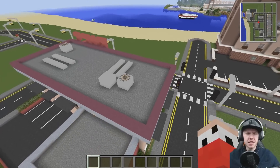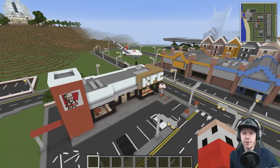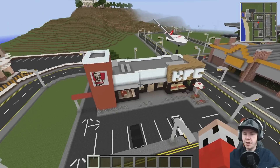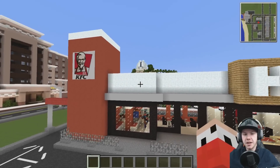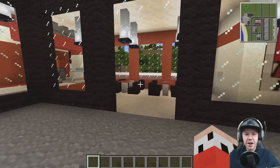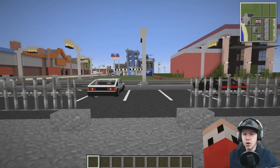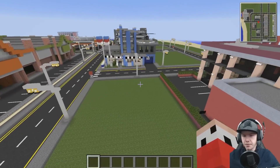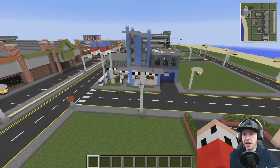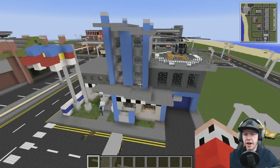We've got the KFC, which does have an interior as well. I do have a big announcement to make maybe when I get to the skyscrapers - it's not a guaranteed announcement, but it is an announcement nonetheless. There isn't really any building on the world yet that we've done that I haven't liked. If I don't like something I usually tear it down and rebuild it, but so far everything I've really, really liked.